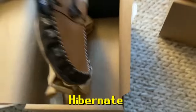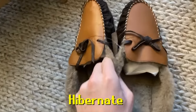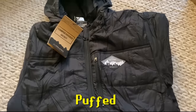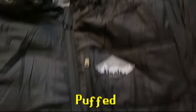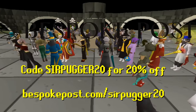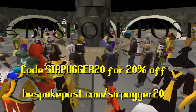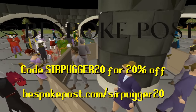Bespoke Post actually sent me some awesome boxes. Here are my two favorites so far. First up is Hibernate — some insanely cozy slippers that come with a eucalyptus room spray. Second is Puffed — a puffer jacket that folds up into a really small roll, making it super easy to bring along on trips and hikes. It's also incredibly comfortable. To get 20% off your first box of awesome, click the link in the description and enter SIRPUGGER20 in all caps at checkout, or go to bespokepost.com/sirpugger20.